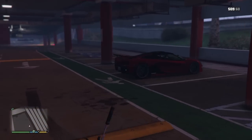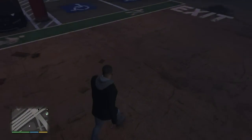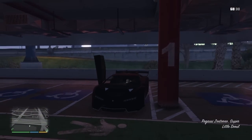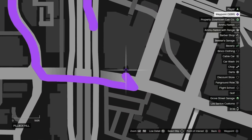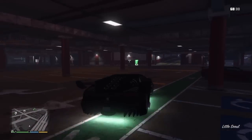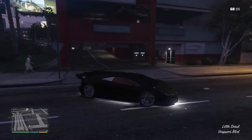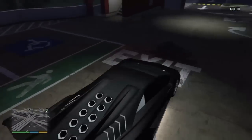Here's the third location. I just found a Turismo — I think on all of these spots there's also going to be a Turismo. This is the location where the Zentorno will spawn, right here on the map. You go through here and it will be parked there. Let's go to the fourth location.